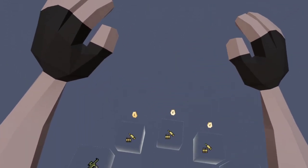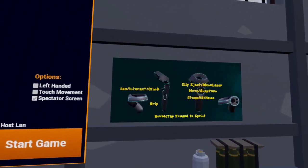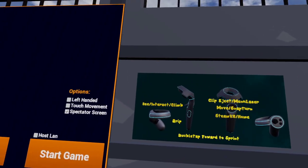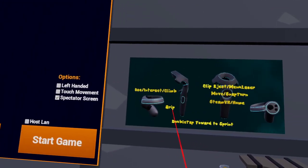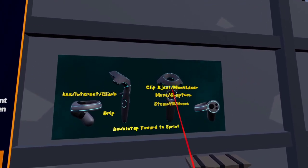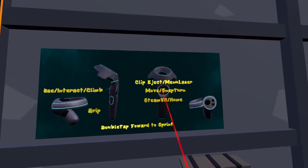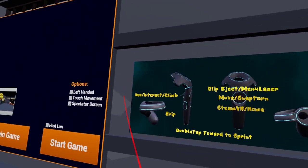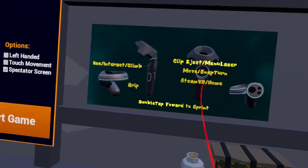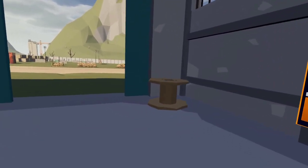I got the lobby loaded up, just wanted to show you guys. I have a controller layout here - the Vive ones and the Oculus controllers - oriented with instructions so you know your triggers, your grip, interact and climb. The top button is clip eject. Move and snap turn is your pad, and joysticks for the Oculus. You also have your Oculus home button.